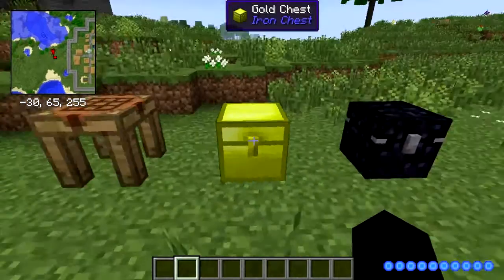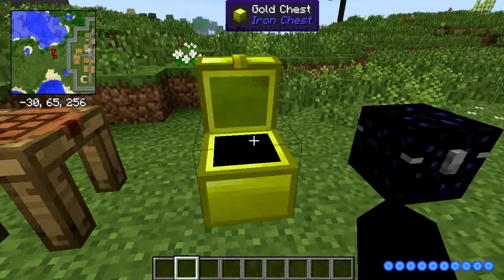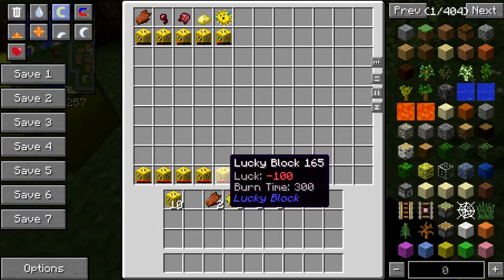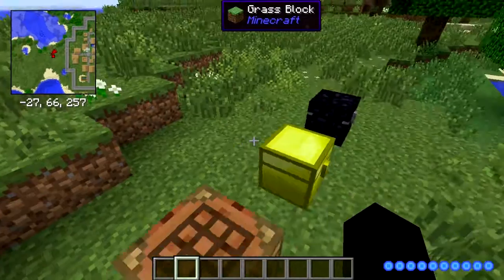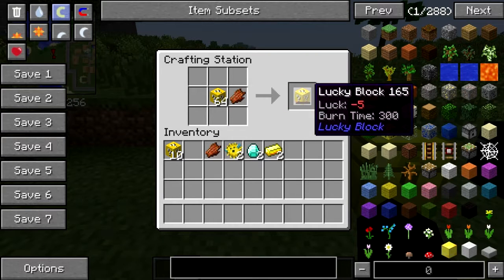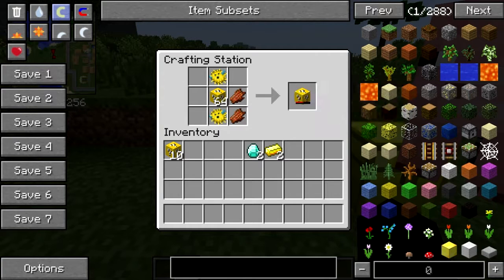In the Lucky Blocks mod, you can combine certain items with lucky blocks to upgrade the chance of being lucky. However, there are some items that will make the lucky blocks less lucky. Using the crafting table, I put rotten flesh in and it lowered the luck level. You can also do this with multiple items — now I have luck minus 50 on this one.